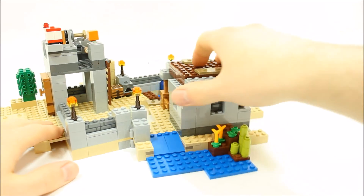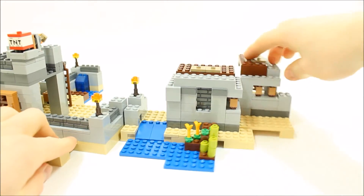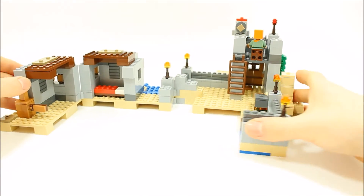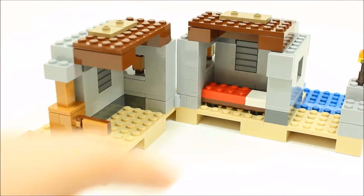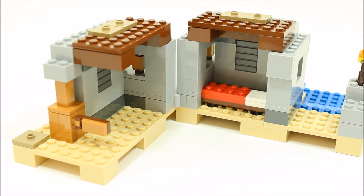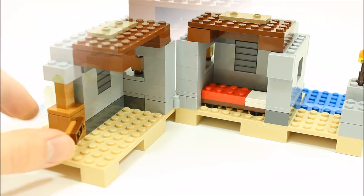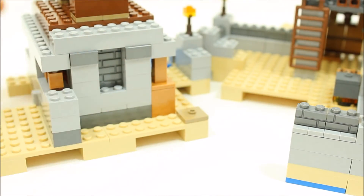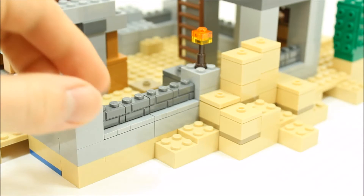The whole outpost is hinged so it can be opened up to make it less cramped and easier to maneuver minifigures and use the functions inside. The small house has a detachable roof and hinges in the middle to reveal a small bed and entrance gate.